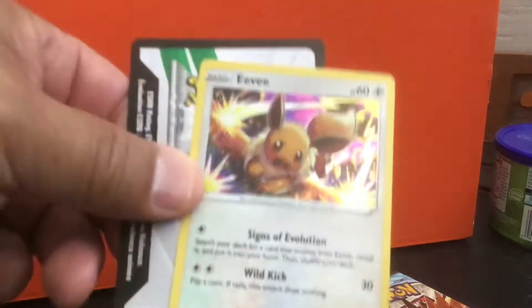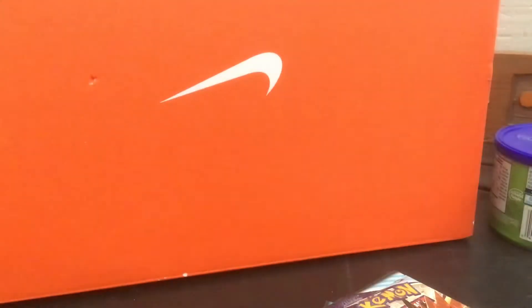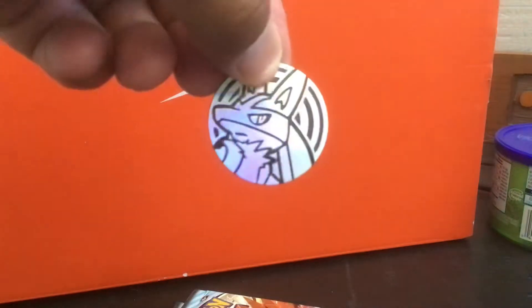The Eevee is a shiny one, and there's also a code card and a little coin.